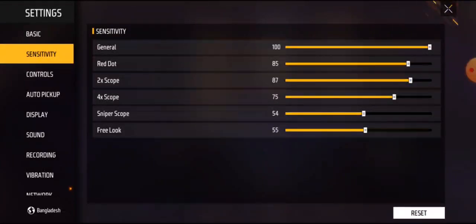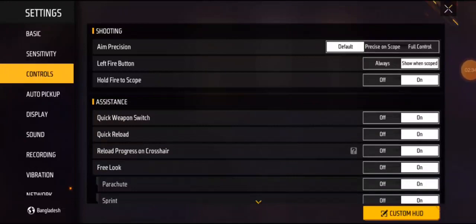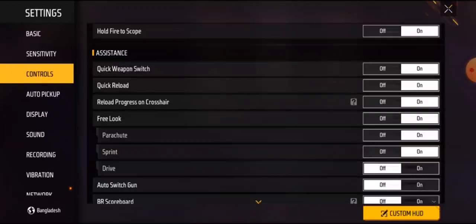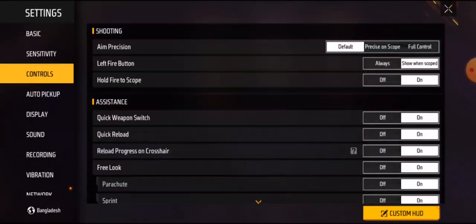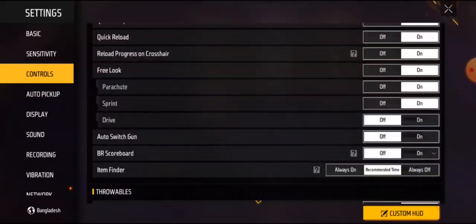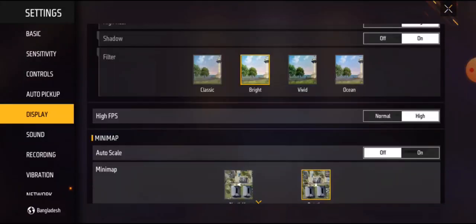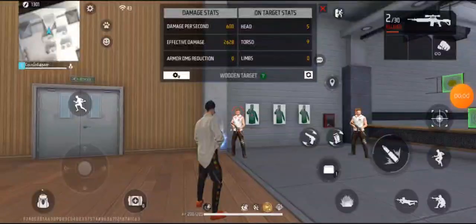Then go to your control option, you can see many options — enable quick open switch. Then go to your display option, turn on ultra mode for graphics, set high resolution to high mode, and turn on shadow option with high settings.